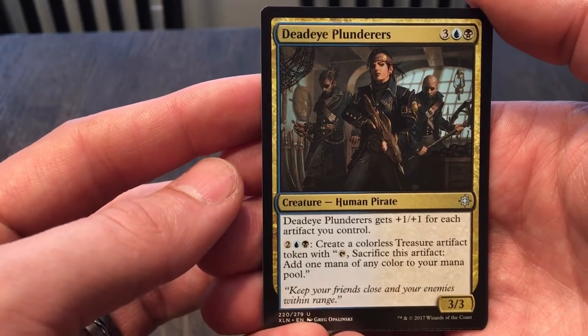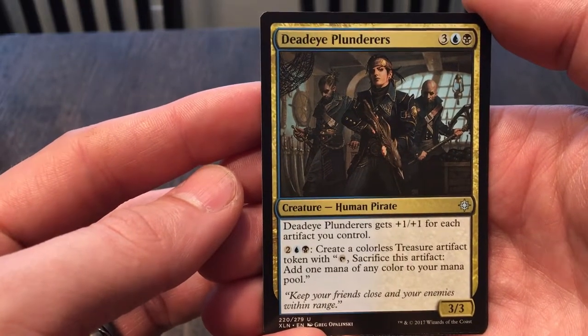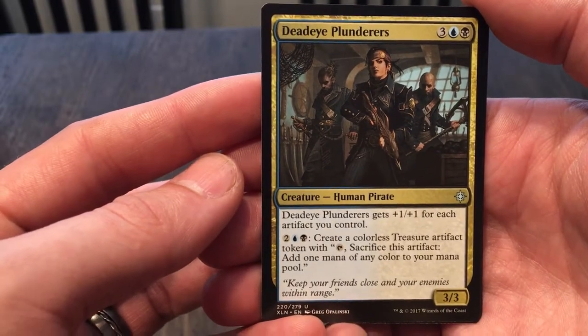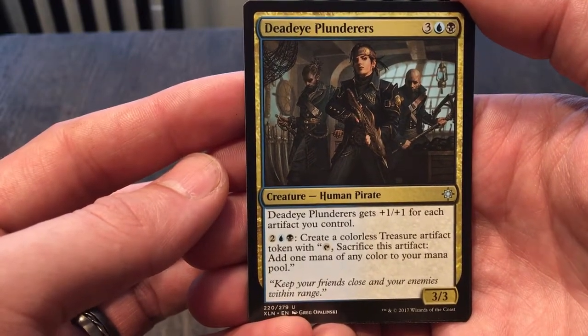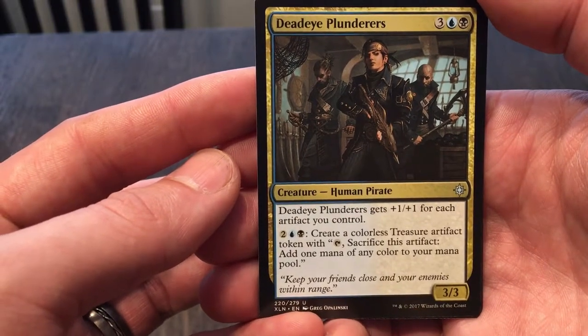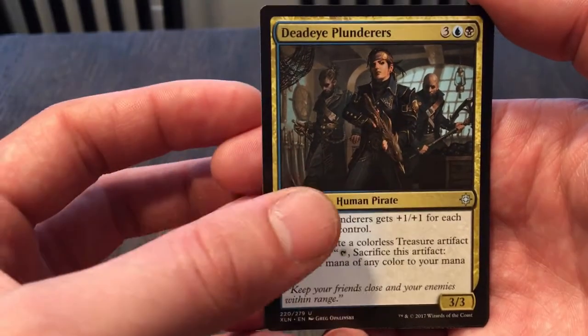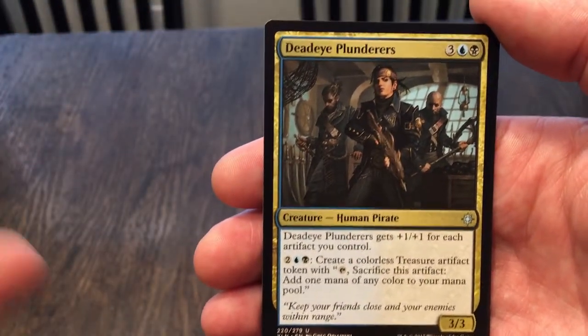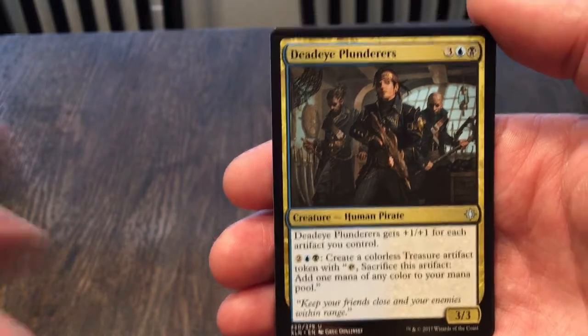Deadeye Plunderers gets plus one for each artifact you control — kind of nice, especially if you've got a colorless or artifact-based deck. You can pay four and create a colorless Treasure artifact token, and you get the mana. It's a 3/3 for five — good if you have those artifacts out.